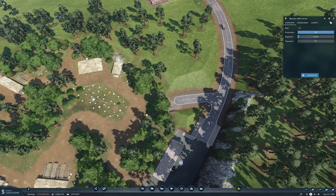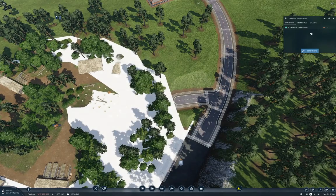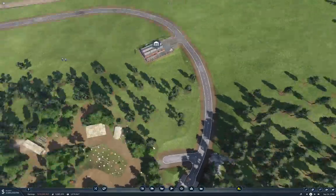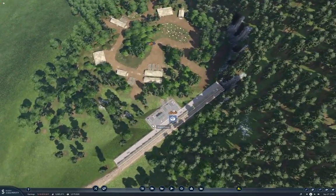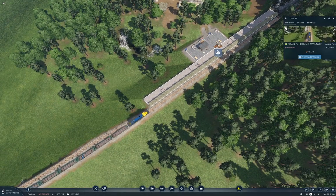We've got log bundles showing up there now. There we go — now it's lighting up. That fixes that. Over here we do have logs accumulating. Let's ride the train now. I think we might need two trains.